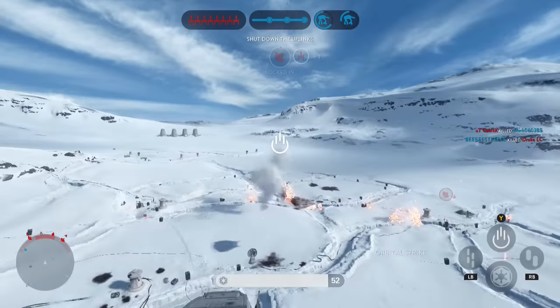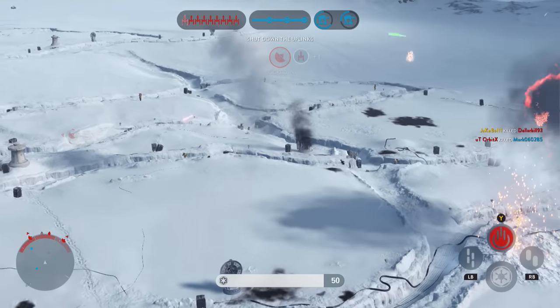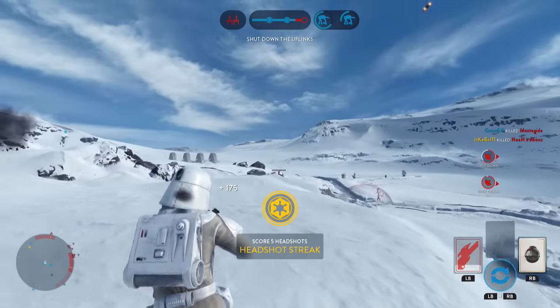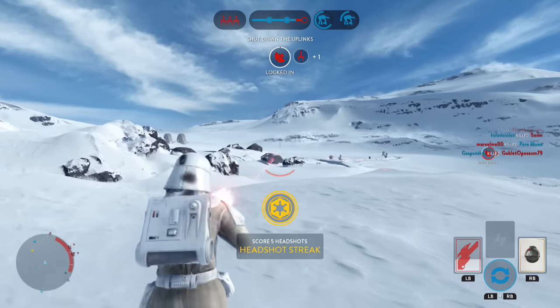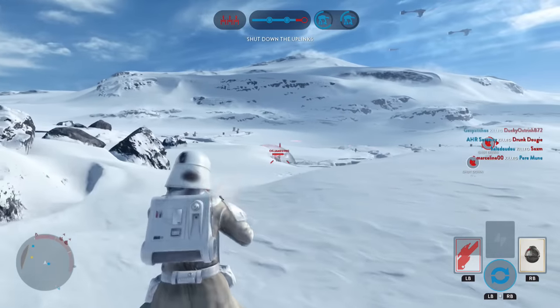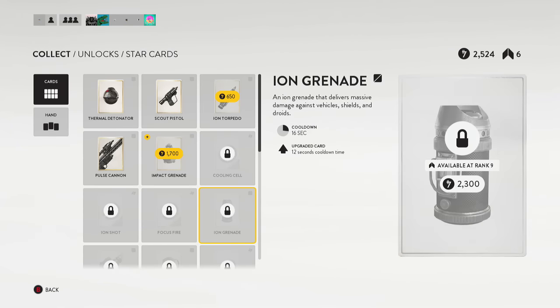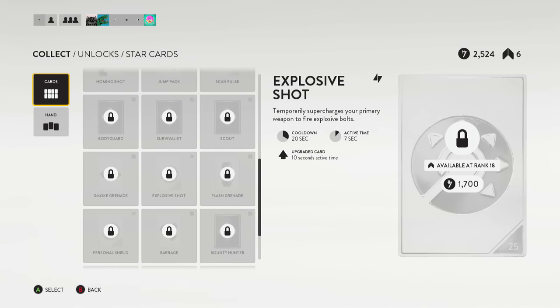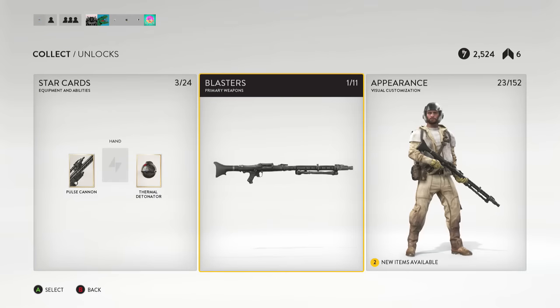The default empire gun feels very overpowered — it's got high damage, good range, good accuracy, and a decent rate of fire. I tried lots of blasters out but just ended up going back to it because of how good it was. The unlock system is pretty vast, but the options don't really spice up the gameplay enough to keep it fresh, since you're just picking items that suit your play style.